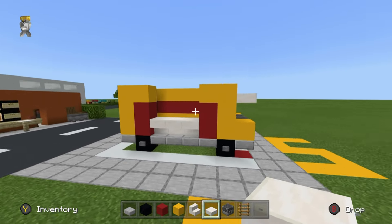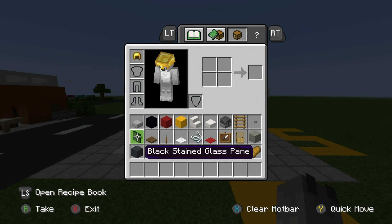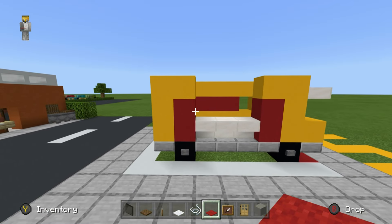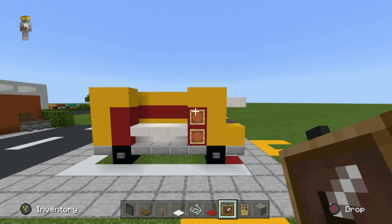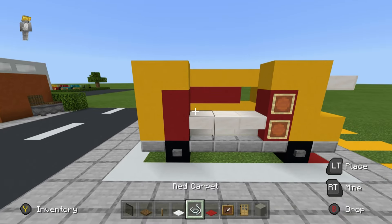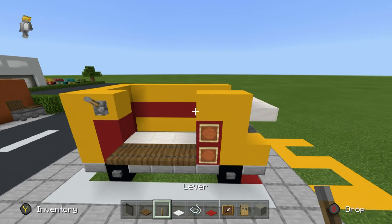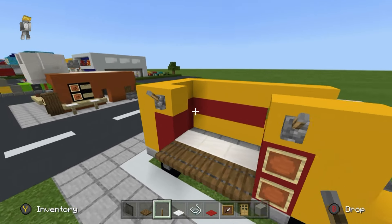Now that we have placed the quartz slabs, we're going to start adding some additional details to the vehicle. I'm going to grab black stained glass, spruce trapdoors, levers, white carpet, string, red carpet, item frames, oak doors, and light gray concrete. Item frames are going to be placed on the open side of the truck in front of the two red parts. A banner is going to go on the left. I'm going to place spruce trapdoors hanging off the upside down quartz stairs, and levers extending from the two yellow concretes across where the empty space is.